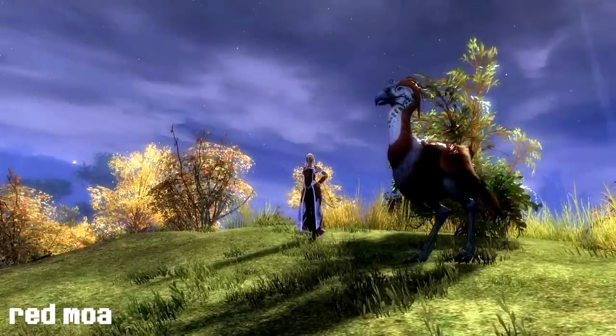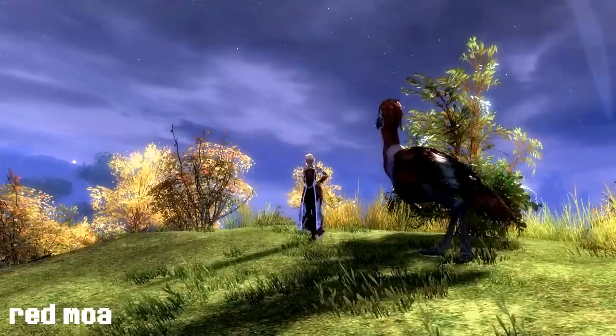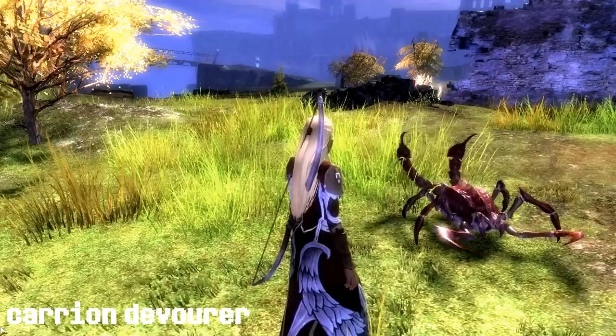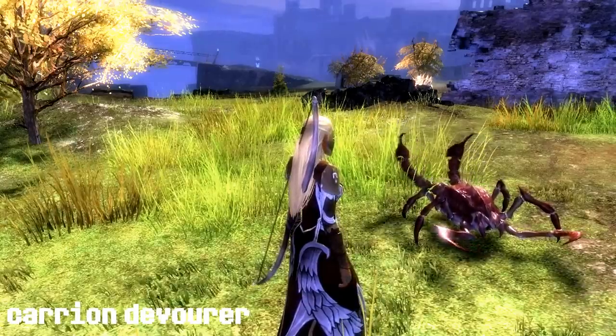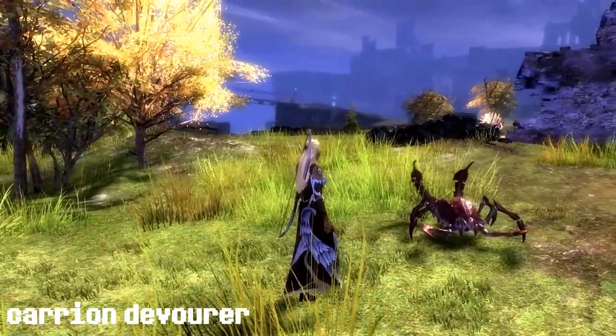The red moa will use a furious screech that will grant fury to your nearby allies. The garyon devourer will use a poisonous cloud. It spits a ball of venom that covers an area with a poisonous cloud.